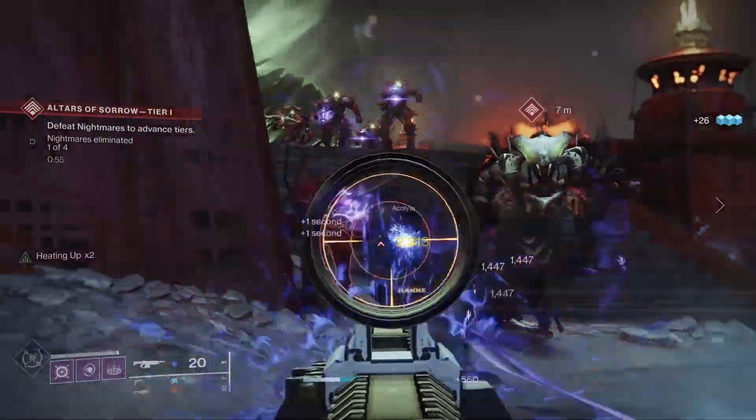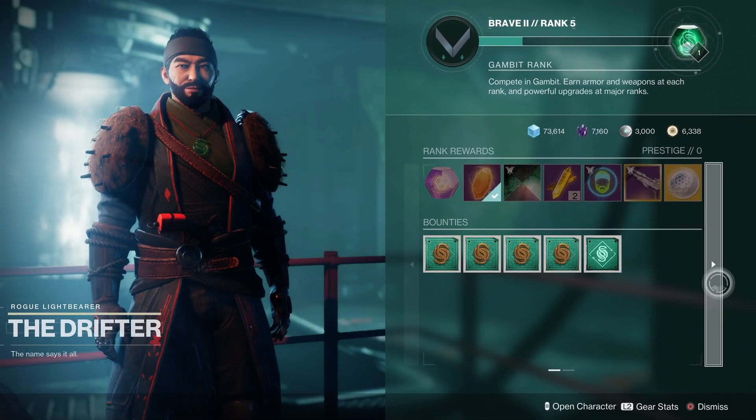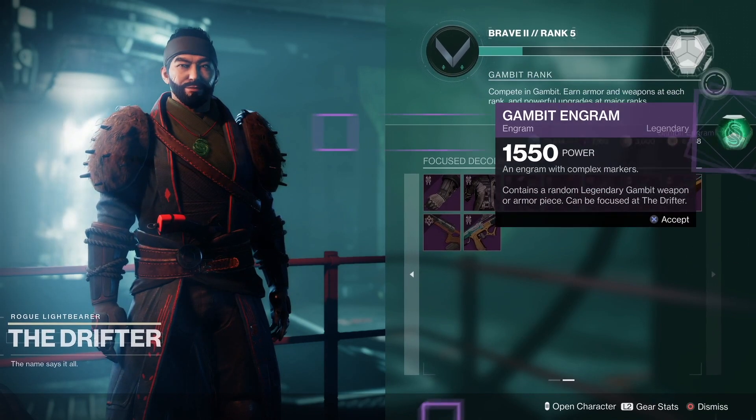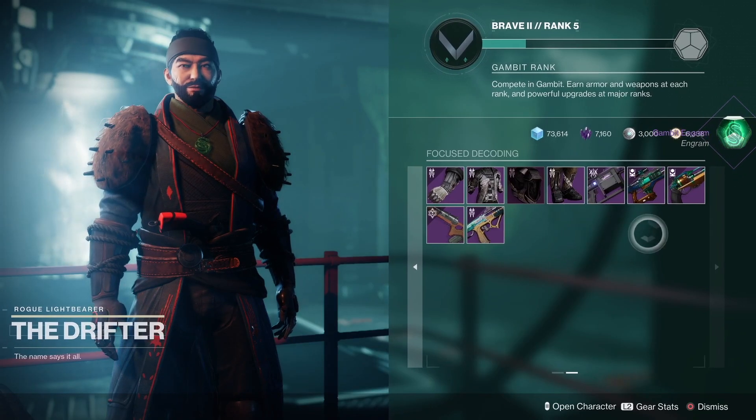Get some more stability and handling in the stats for the best results. You can only get Harad C from finishing up Gambit matches and hoping it drops. And know that after season 16, you'll be able to decode engrams for it at Drifter in the tower too.